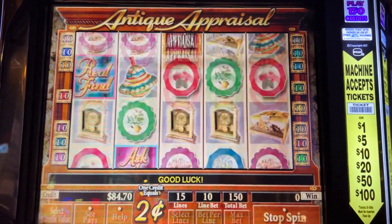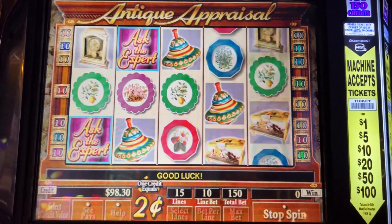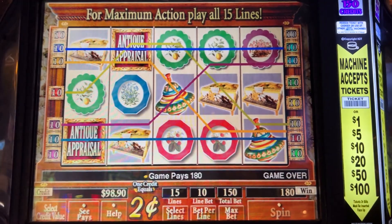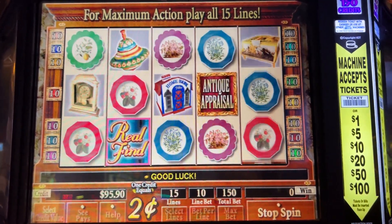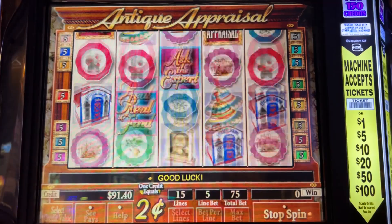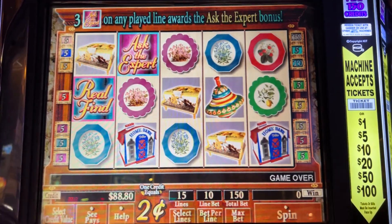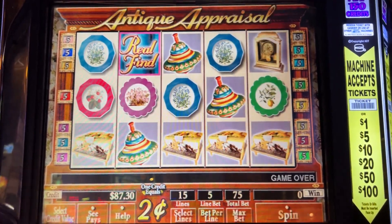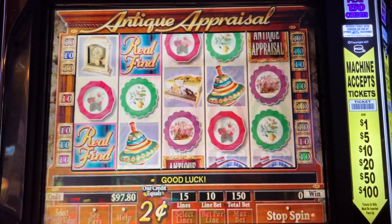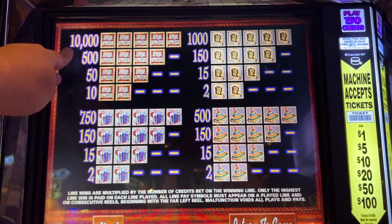Almost got the bonus — come on, let's get one of those. This is what I was hoping to find here in Las Vegas: just these old games that you don't find at my local Yaamava. It says right there you can win up to ten thousand credits at max bet. Five wilds pays the most at ten thousand credits. Right next to me here at Silverton is fellow YouTuber Bonus Time Slots — be sure to check out his channel. You're playing these older IGT games.